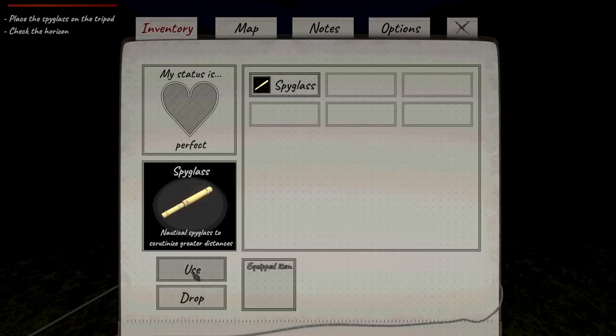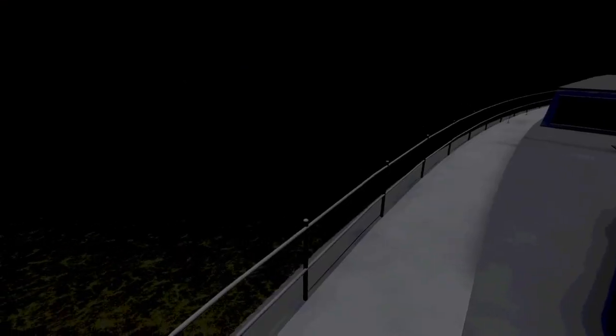Nautical spyglass to scrutinize greater distances. What's out there? That's concerning. Probably the lighthouse, right? What the hell? Wait, what? This is a laser? No, turn this boat around right now. What are you doing? It seems like the laser doesn't hit us, luckily. That's good. It would suck to get cut in half by a laser.